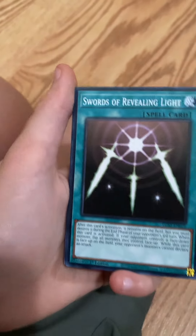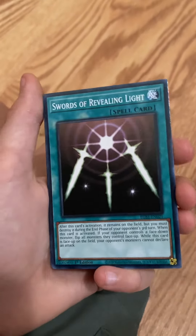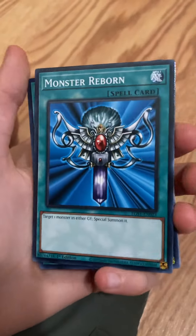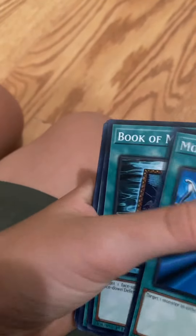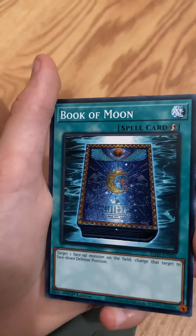Swords of Revealing Light — you love to see it. I love this card. It's great. Monster Reborn — not a bad card at all. Not at all. Book of Moon — that's some cool art. I love this.